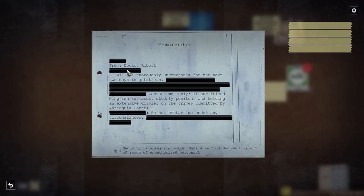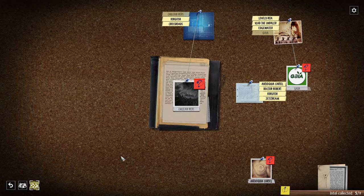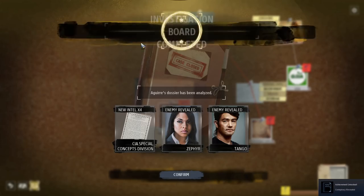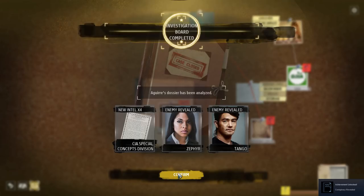New document: 'Dr. Robert — I will be thoroughly unreachable for the next two days in Jet Stream. Contact me only if our friend in Kingfish surfaces, utterly penitent, holding extensions of dossier on crimes committed by the Antiqua Cartel. Do not contact me under any circumstances. Dr. Robert.' Conspirators revealed — the Antiqua Cartel and Kingfish connected. Excellent!